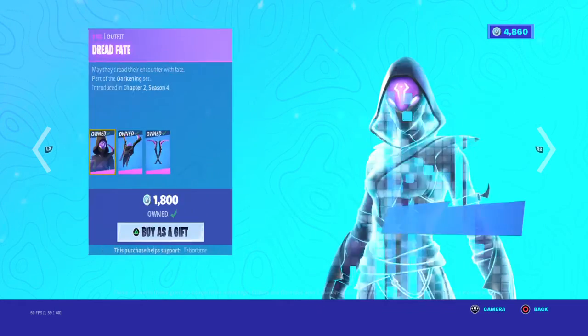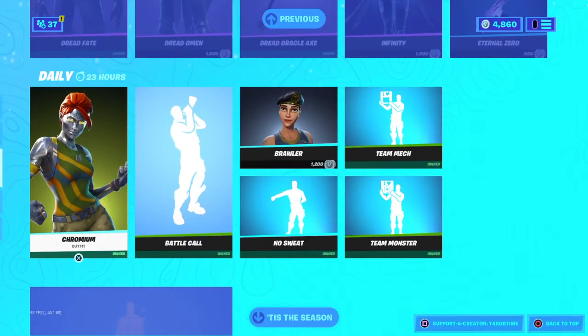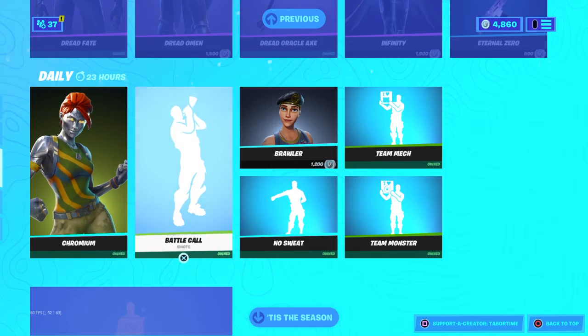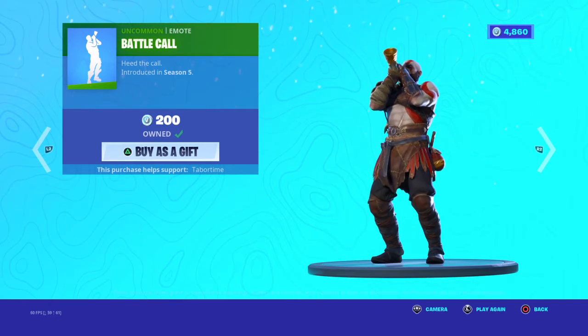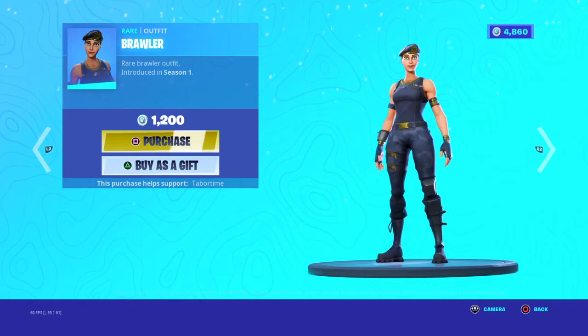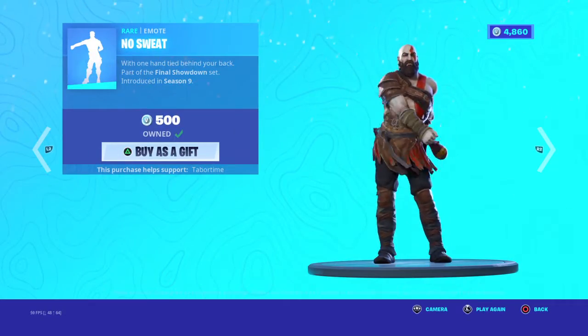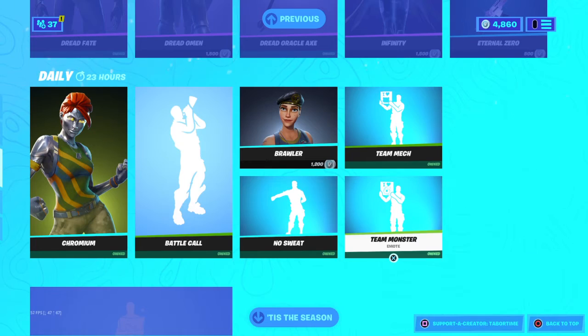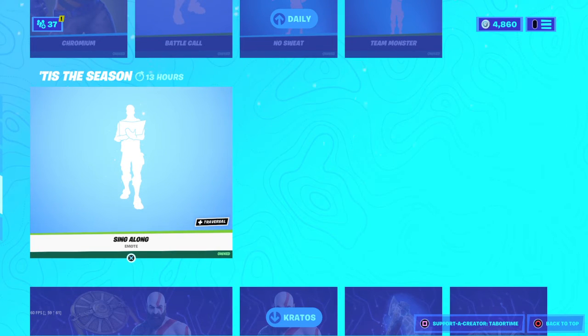We've got External Zero and the Cronium Battle Call. There's also Brawler, No Sweat, Team Mech, and Team Monsters — and these items haven't been out in a long time. I think the last time they were available was around Season 9.